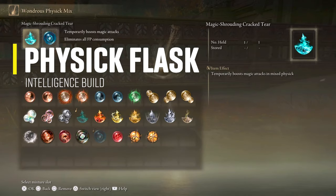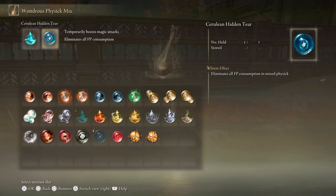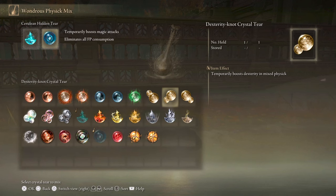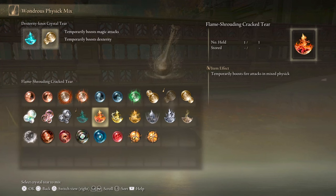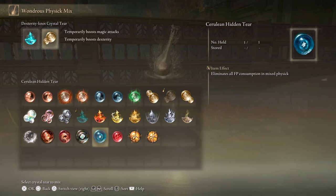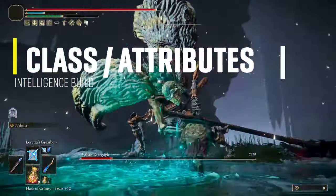For the Physique Flask I'm using the Magic Shrouding Cracked Tear to increase magic attack power by 20%, used specifically when opening on bosses. I also use the Dexterity Crystal Tear to increase dexterity, which raises the Wing of Astel's attack with normal and strong attacks. This tear is interchangeable if you like to go all-out opening on bosses with spells — you can swap in the Cerulean Hidden Tear to cast without consuming FP.